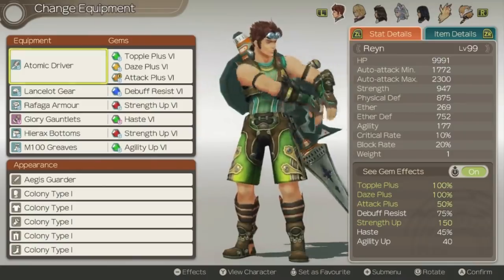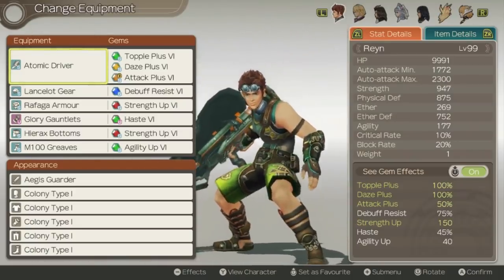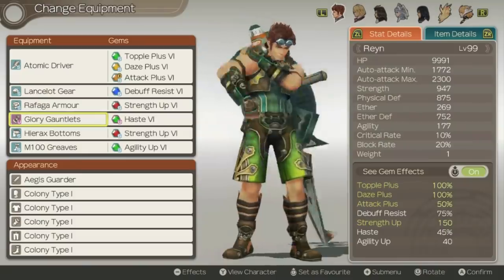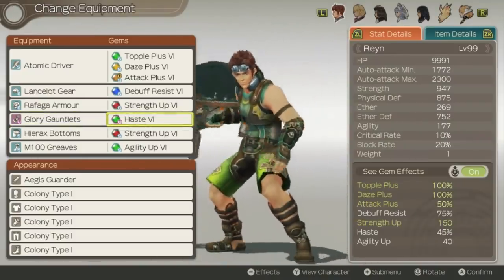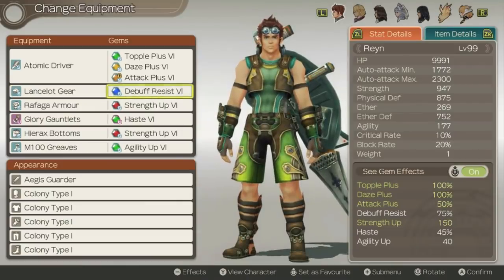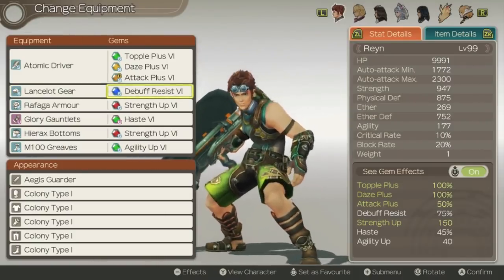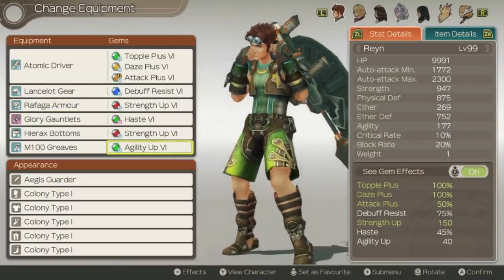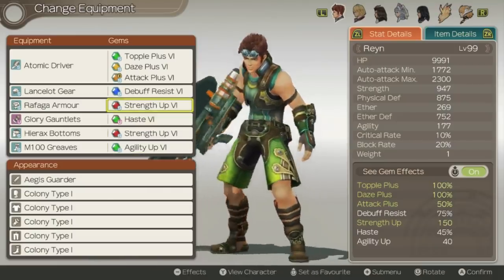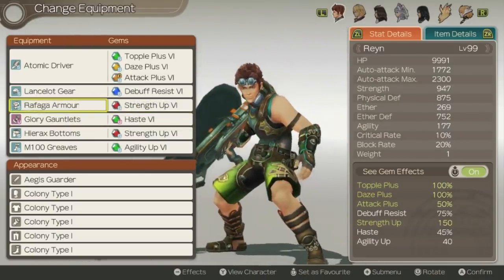For equipment, Ryne's best weapon is the Atomic Driver, which gives the highest auto attack stat of any weapon available — definitely try to get a three-slot version. Other equipment doesn't matter all that much as long as it's decently in-game gear with gem slots. Glory Gauntlets are really good since they give a free haste, which you can't normally get on a weapon or armor gem. 100% debuff resist is recommended, especially for tackling fights like Avalanche. Agility up — ideally 50 agility — is also very desirable. Strength up is good for increasing his damage output and can be equipped on armor.